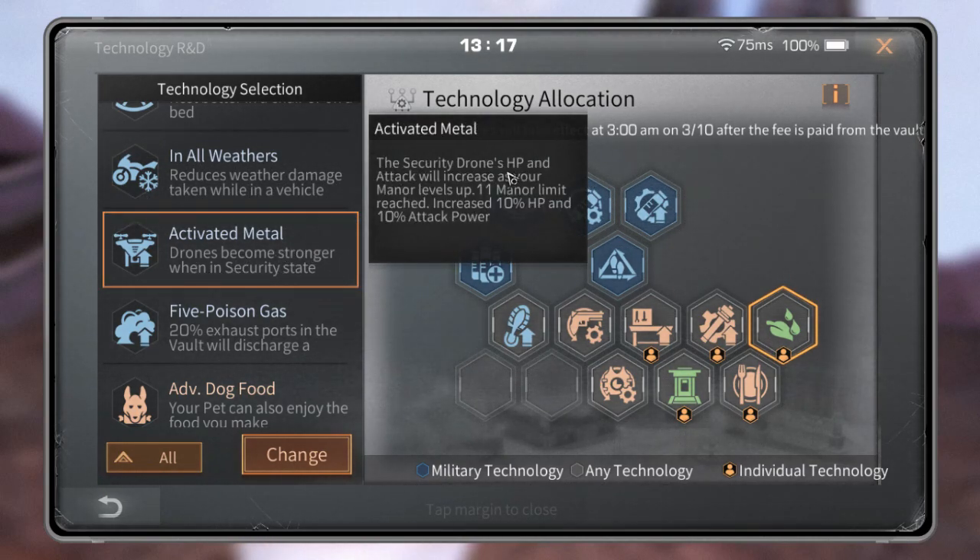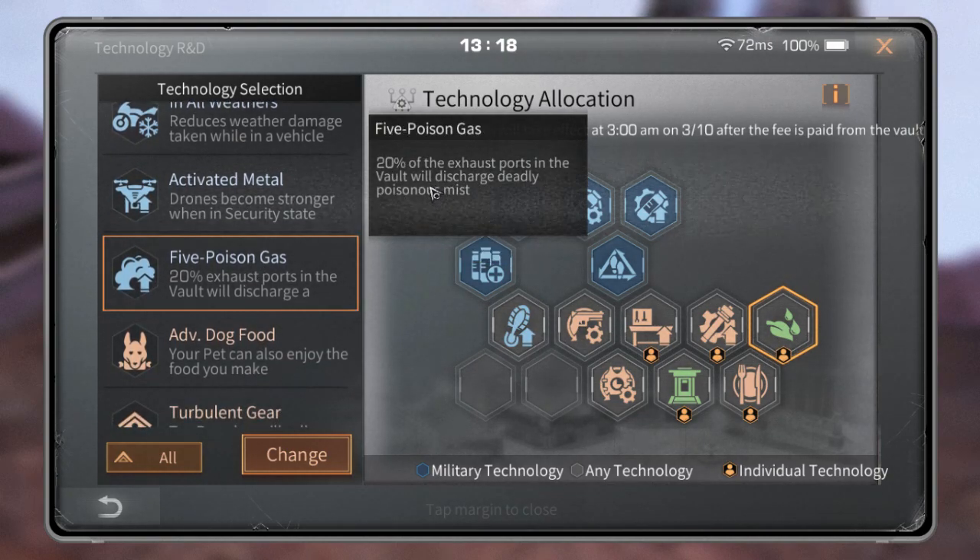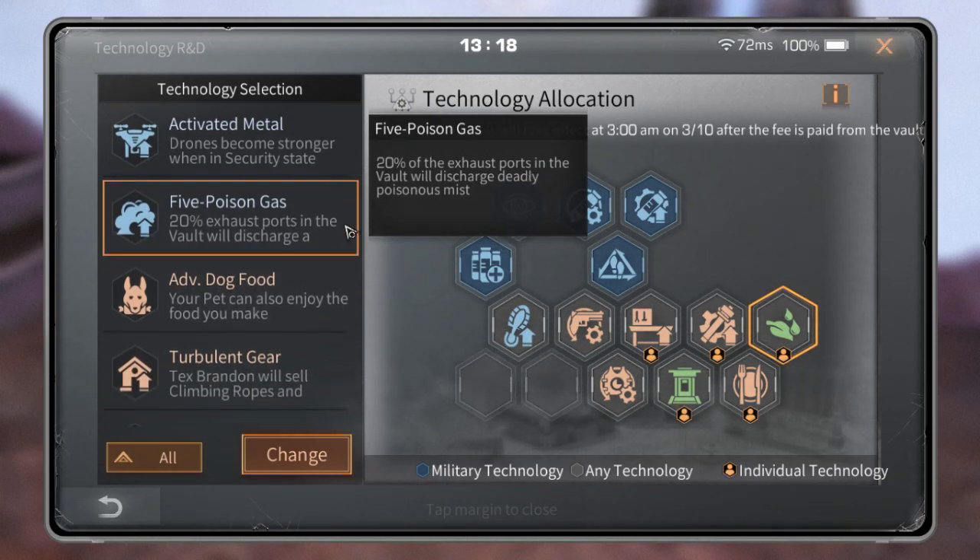Activate Metal is also useless because it's very rare for someone to use their drone to protect their manor. Poison Gas — 25 poison gas ports, in default it will discharge deadly poison — it's okay if you think your vault has good resources, maybe you can use this one. But I think there are other technologies that are more useful. It depends on you guys.